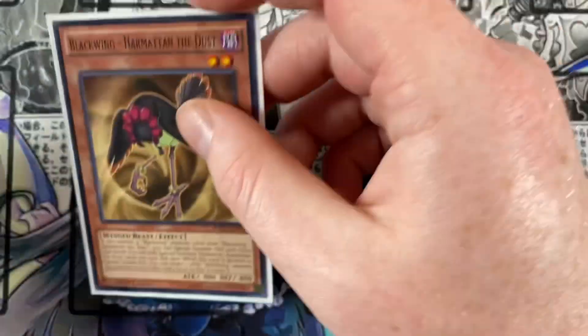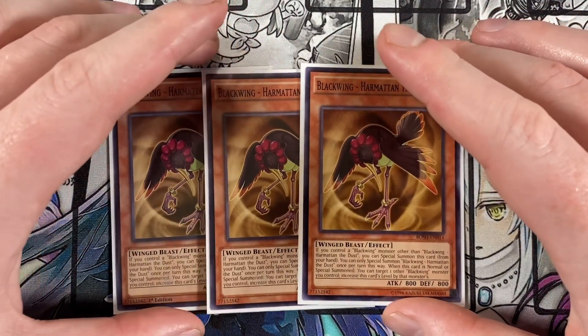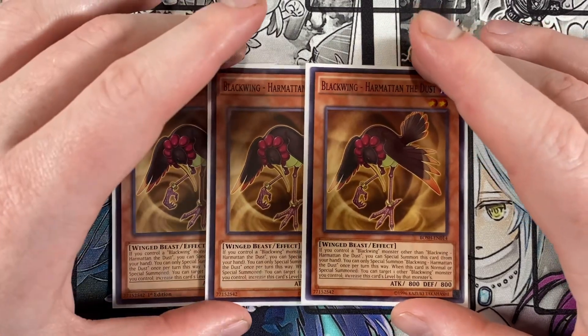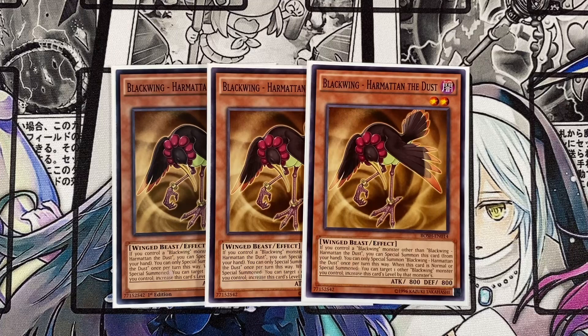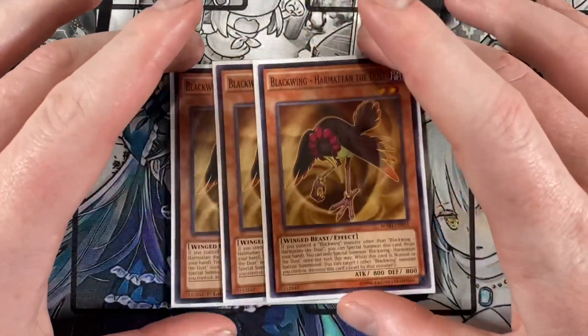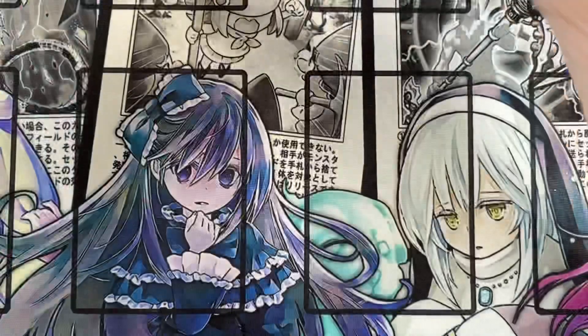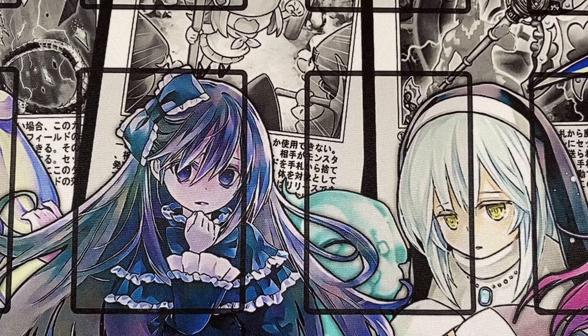Playing triple Blackwing Harmattan the Dust — I never know if I'm saying that right. If you control a Blackwing monster other than this card, you can special summon it from your hand, only once per turn this way. When this card is normal or special summoned, you can target another Blackwing monster you control and increase this card's level by that monster's level, which is really helpful for going into your extra deck plays. Level manipulation can help you go into whatever synchro you need. I have seen this bumped down to two, and I've tried that, but I missed the third copy.